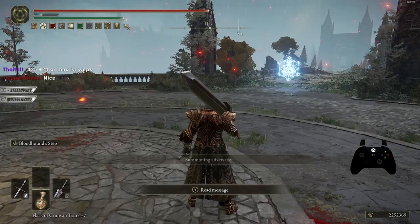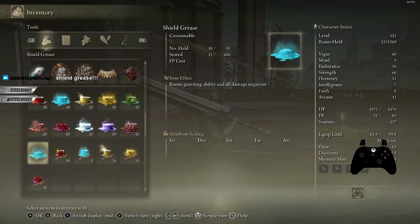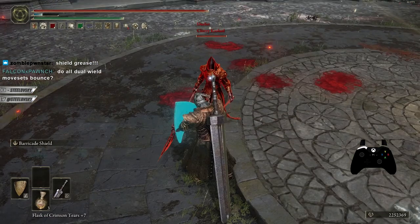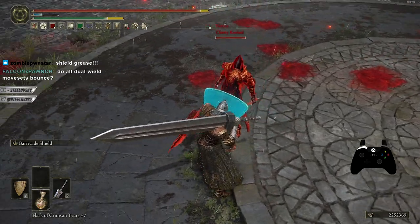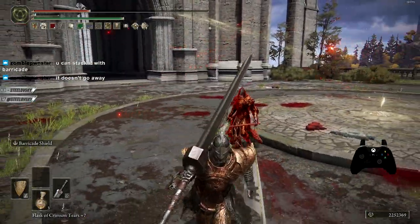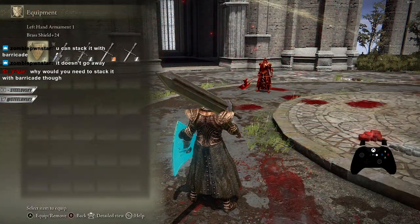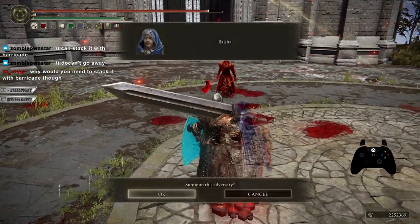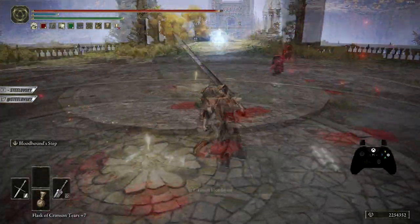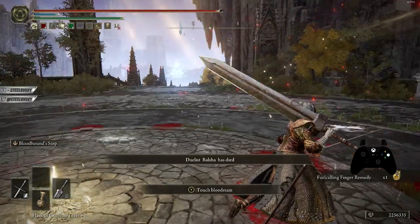Is there anything else to test regarding barricade shield? Shield grease boosts guarding ability and damage negation — but nope, it doesn't add the barricade bounce effect. Dual wield movesets do bounce, and you can stack it with barricade. The point of going +25 on the shield — yes, you always go +25 on everything. I'm at +24 only because I don't have enough upgrading materials.